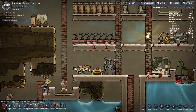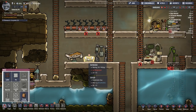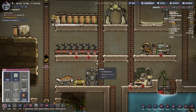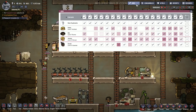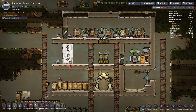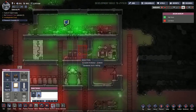Another thing people pointed out is we should have a wash basin or sink between us and the food, so that whenever someone goes to work on the food or get food from the ration box they don't infect it if they have food poisoning. Before we do that, let me deconstruct the supercomputer since we have no research assigned. Let's also go into art and tell everybody to stop doing art apart from Iskal — he's going to be our artist.